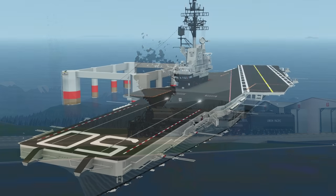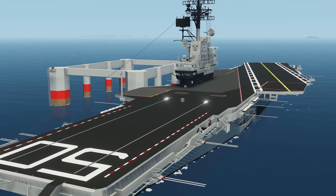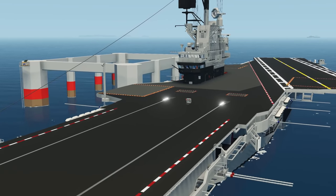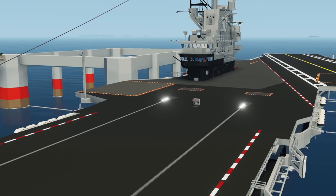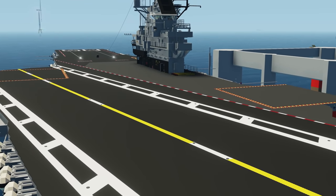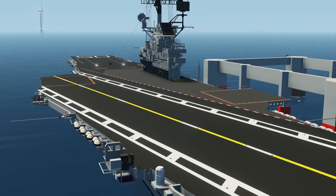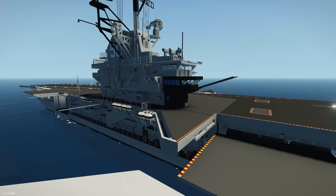Starting this week's episode, the first creation we have is the USS Hampton Roads CVA-50. This is an aircraft carrier based on a supercarrier class, roughly around 170 meters in length. It has quite a few cool features: a navigation computer system, working catapults, an interior, a hangar, elevators, and all kinds of cool things. Let's go and spawn it in and see how it works.